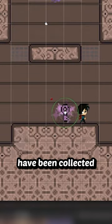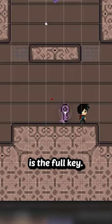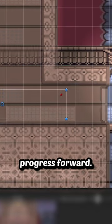And once all of the parts have been collected, the key parts are disabled and switched out for another game object, which is the full key. Then the player just has to get within range of the lock with that full key enabled. And as expected, the door unlocks and the player can progress forward.